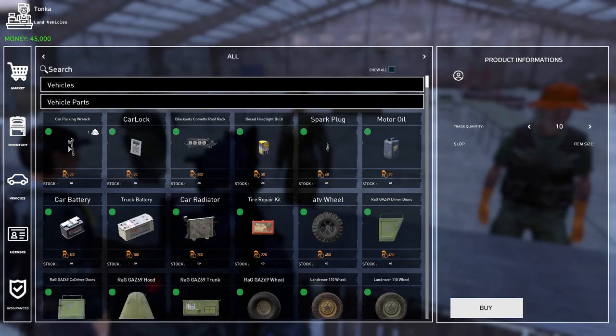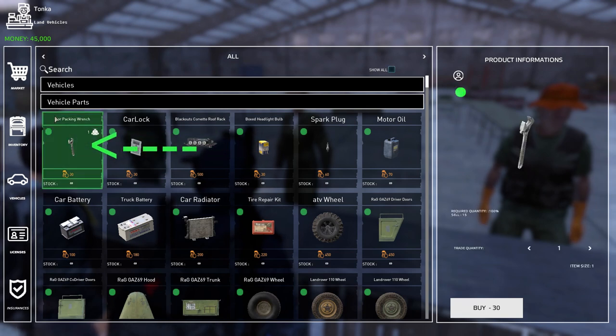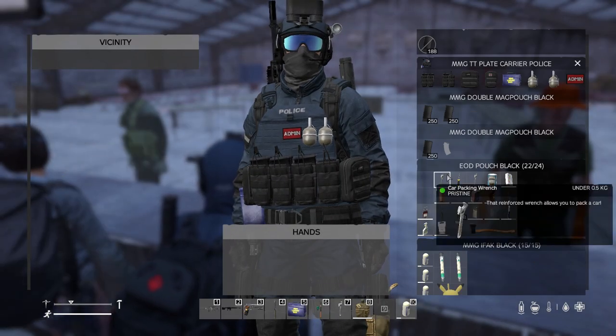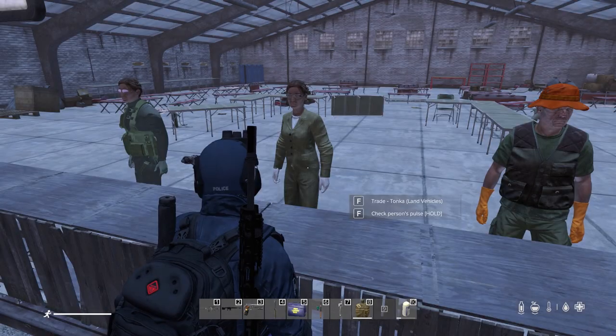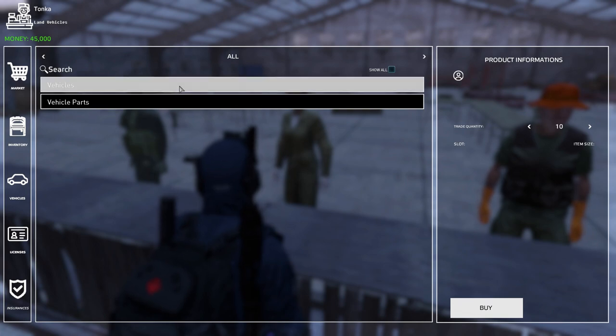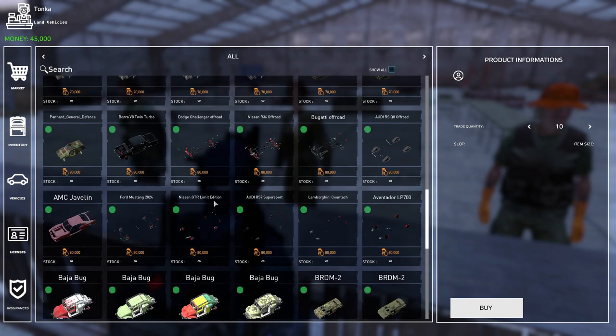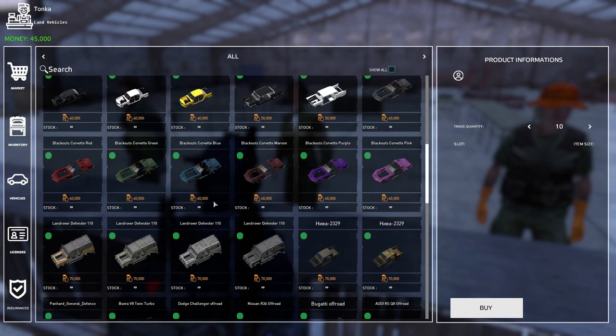There's one thing you should absolutely buy before you buy a vehicle, and that is the vehicle packing wrench. It's only $30 — purchase that and it'll go into your inventory. This will allow you to pack the vehicle back into the piece of paper that you get when you purchase a vehicle.